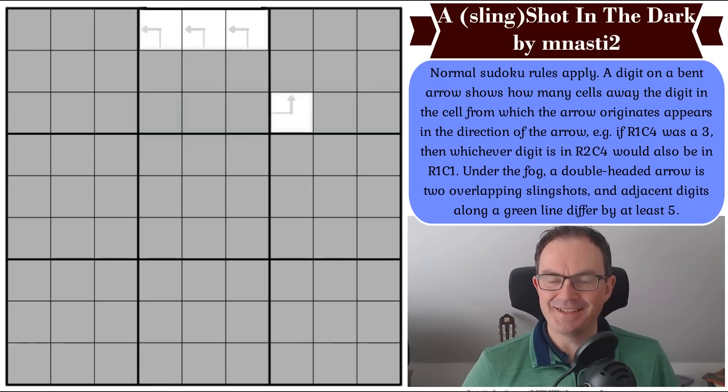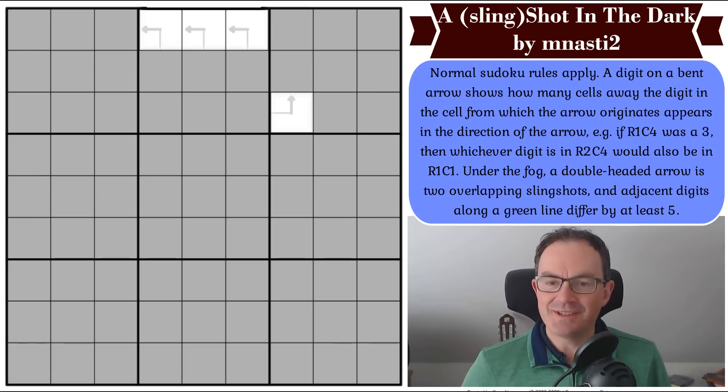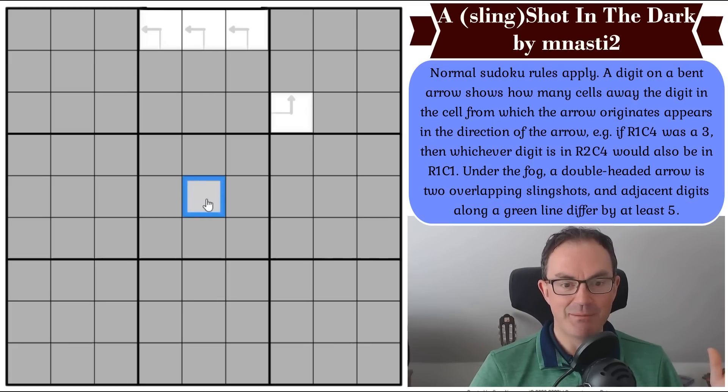Hello and welcome to Tuesday's edition of Cracking the Cryptic. We've got another Fog of War puzzle for you today. I am always so thrilled when one of these puzzles gets through the testers because I love these. If you've never seen them before, you may be wondering how on earth is this a Sudoku puzzle? Well, the idea is that if you place a correct digit and put it into the grid, it would reveal — it would clear the fog all around the cell.